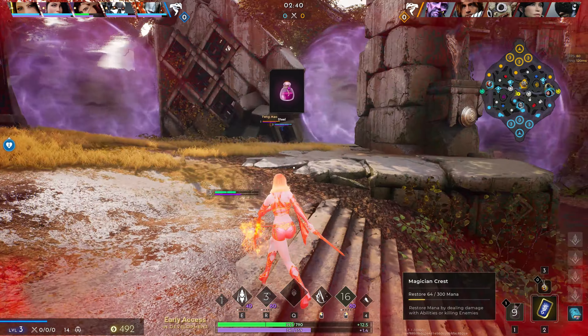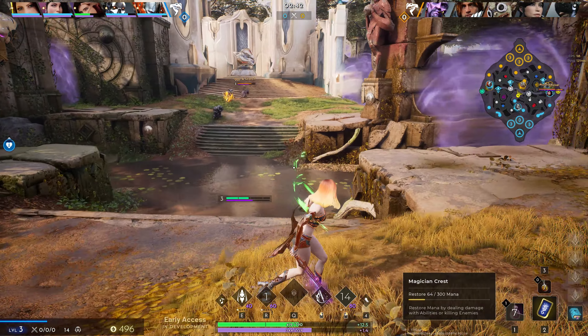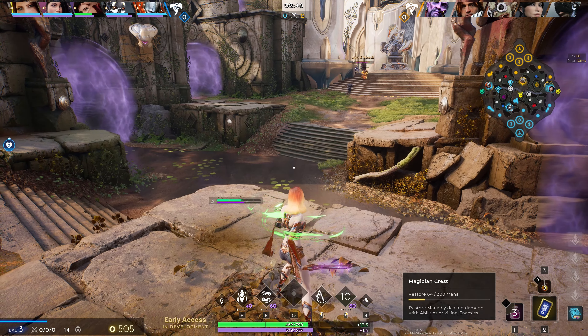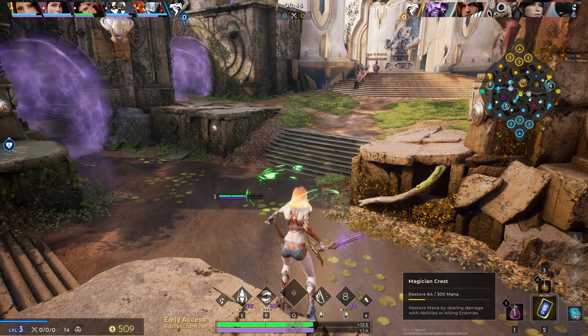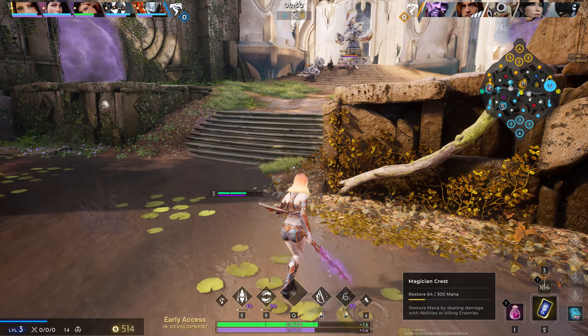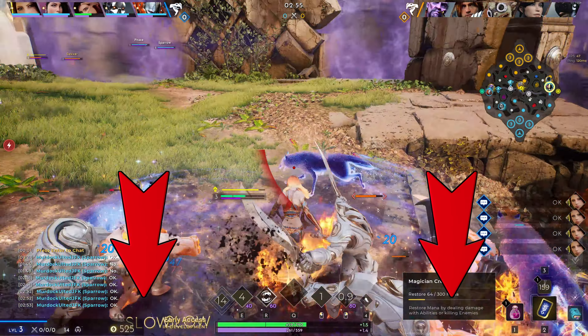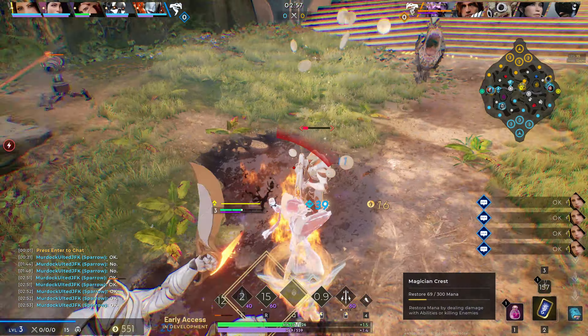To last hit a minion, wait until their health bar is low and turns red. This indicates the next attack will execute the minion, and in doing so, will reward the player with bonus gold. Obtaining bonus gold is crucial as it allows you to buy items faster in the shop and gets the lead on the opponents.